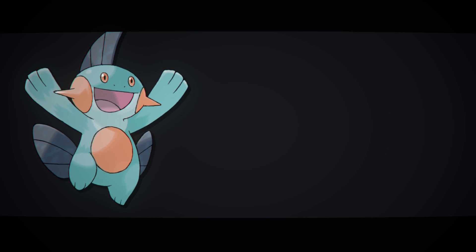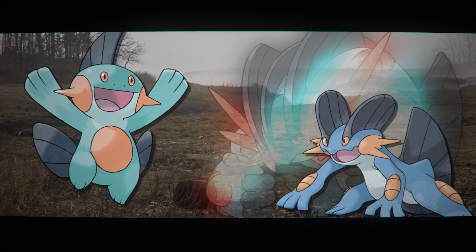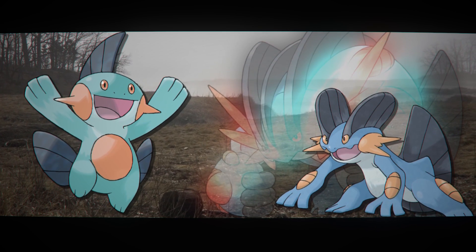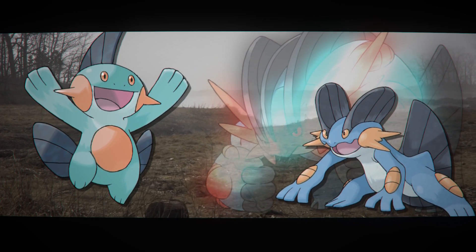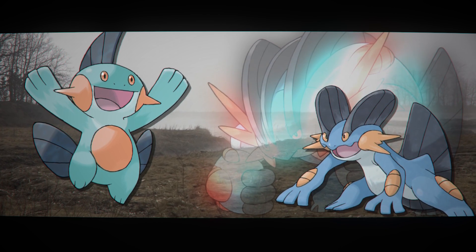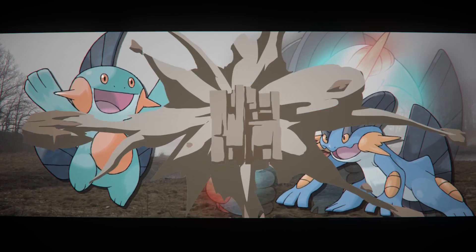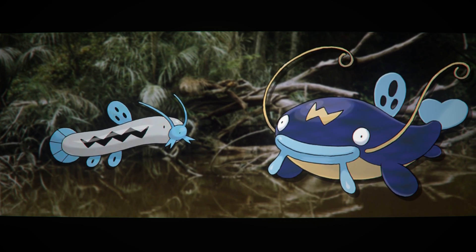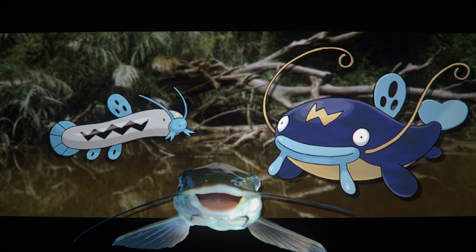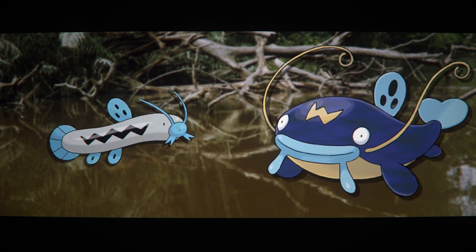Marshtomp and Swampert both find their home in marshlands and swamps, if the names didn't give that away. It is also said that Marshtomp is able to swim through mud faster than water, so either it's a terrible swimmer, or it just has some mastery over the ground more so than a mastery of water — some weird ground powers. Barboach and Whishcash are based off of catfish, which just love to live on or under a layer of mud at the bottom of a river. Pretty simple.